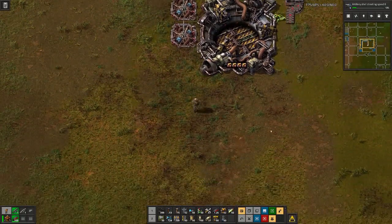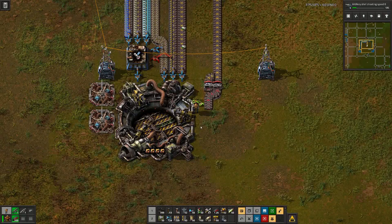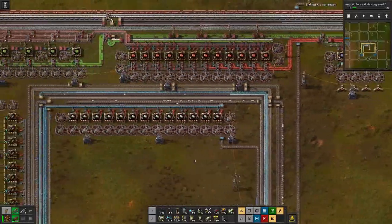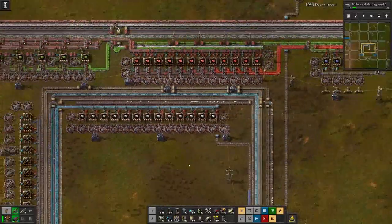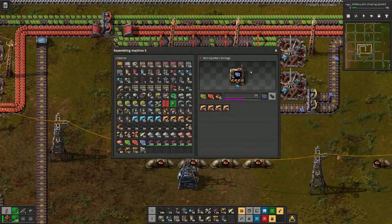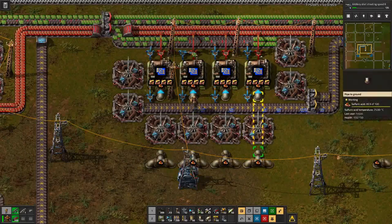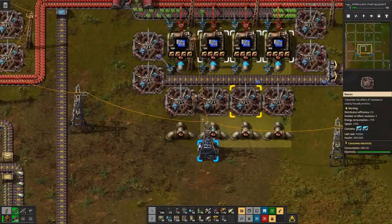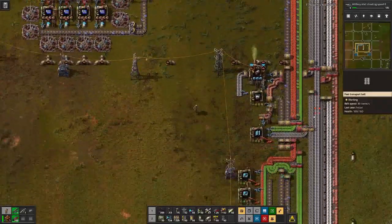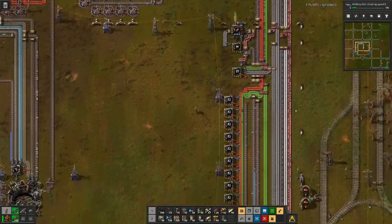If we are in a situation like this where we have everything running but we do not consume the materials fast enough, maybe we can add a few beacons to speed the whole thing up. Eventually we will get to a point like we are right here where one material is just running out. Currently we are in a situation where we are producing the max amount — but yeah, there are not enough green circuits.